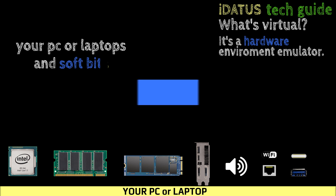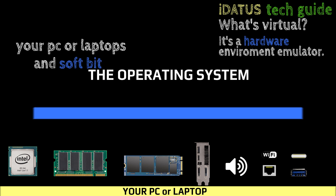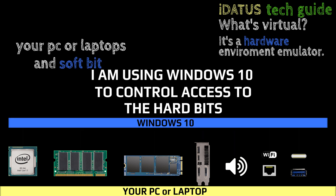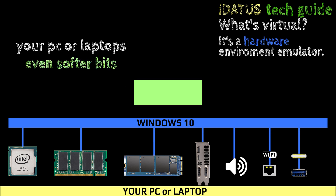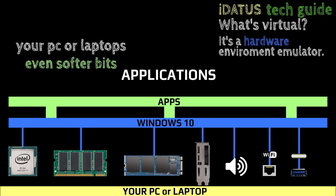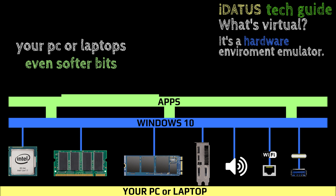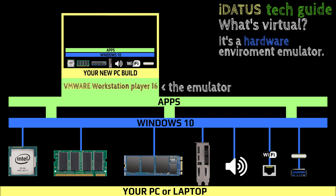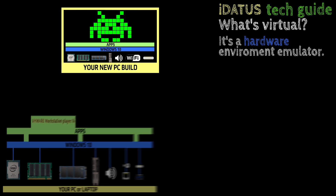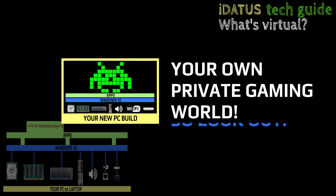And it also has soft bits. The soft bit I'm using is the operating system, which controls access to the hard bits. You've also got even softer bits, which are your applications. We're running VMware Workstation Player 16, which is the emulator, and inside it has its own operating system — again Windows 10 — its apps, and then we play our game.